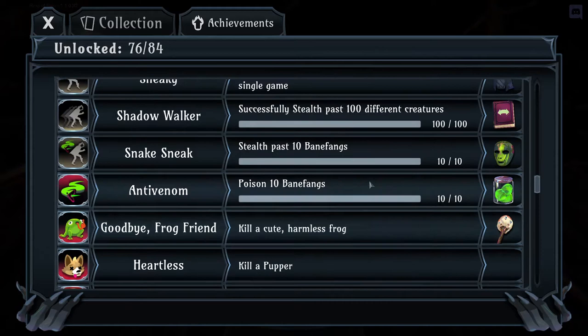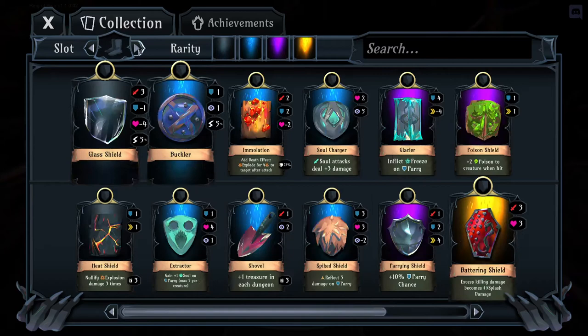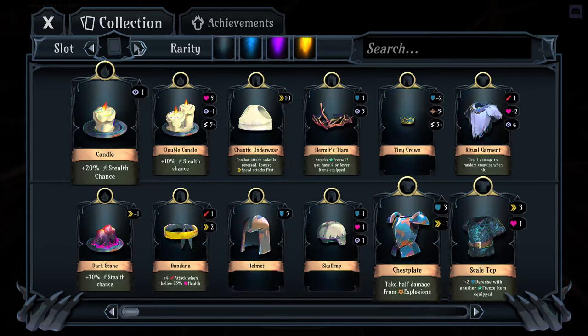Achievement items will have a locked symbol so you won't see what they are yet, but it's worth unlocking them all. Out of the 46 items from achievements, I would say 85% of them I use regularly — you can't overlook this. Next, we're going to go over the actual items themselves. At the top you have slot selection set to 'all' and rarity filters. There are four different rarities with different availability throughout the dungeon.